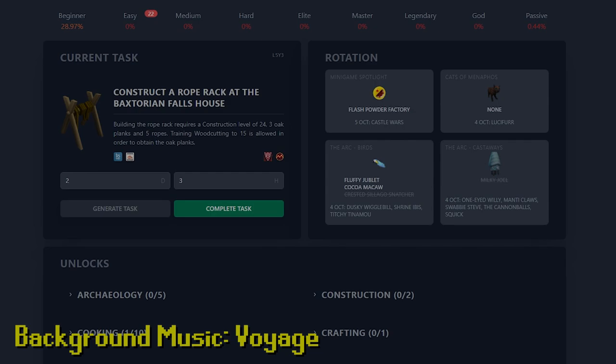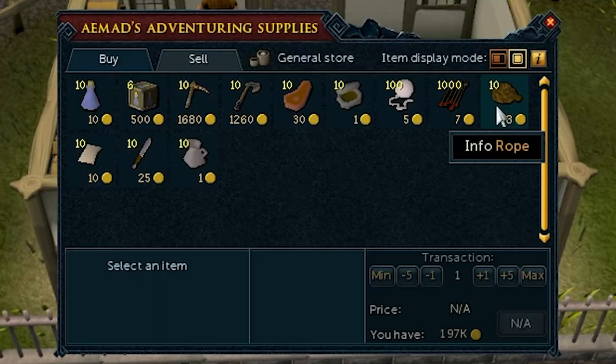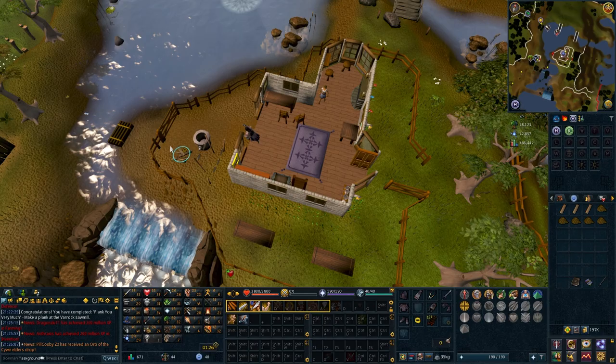Construct a Rope Rack at the Baxtorian Falls house. Requires 24 Construction, 3 Oak Planks, and 5 Ropes. Training Woodcutting to 15 is allowed to obtain the planks. 3 logs, 3 planks, ropes from Ardougne, up to Baxtorian Falls. Infinite Rope.